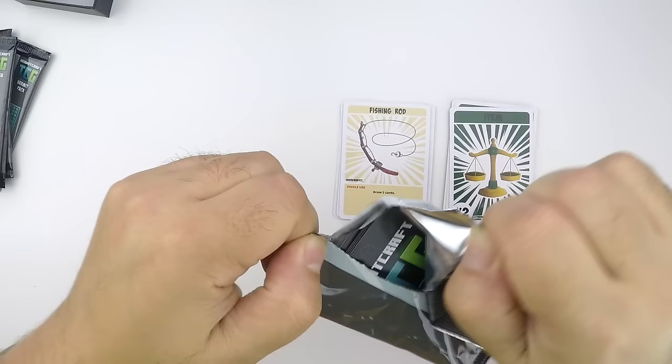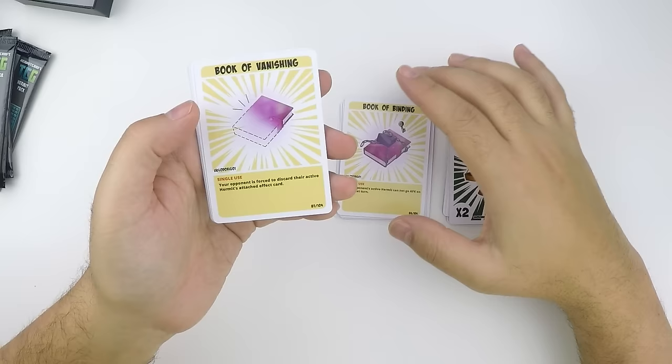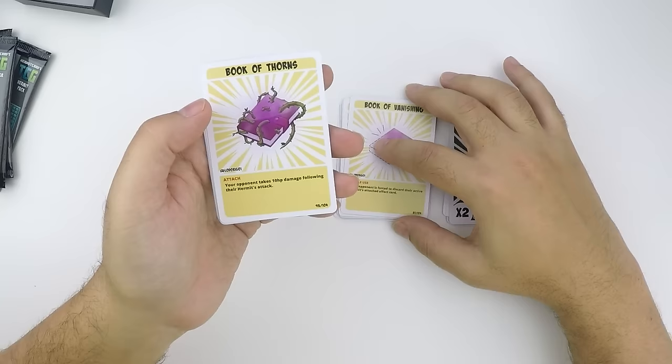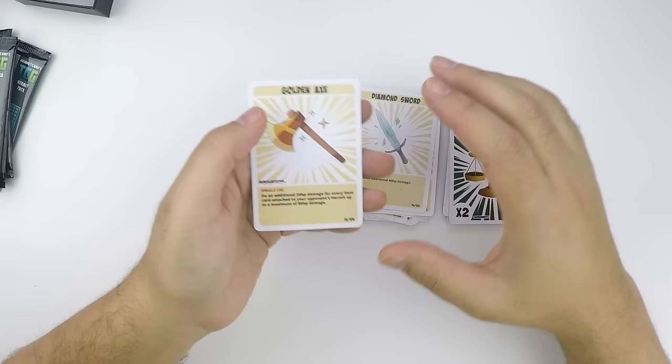Now let's do the other effect pack. Book of binding — opponent cannot go AFK. Book of vanishing — love this card when you're dealing with somebody who really likes using effect cards. Book of thorns — this is a book-heavy pack. Golden armor, another TNT. I've got a lot of these TNTs and a lot of these cards.